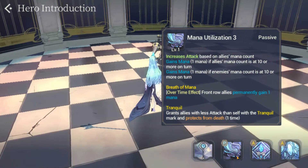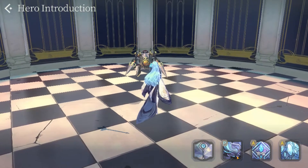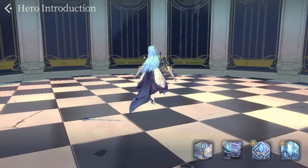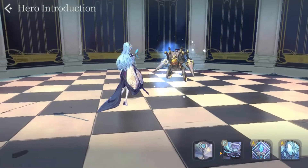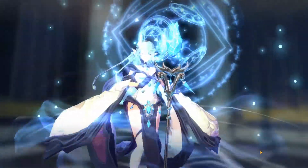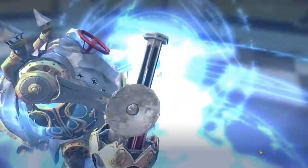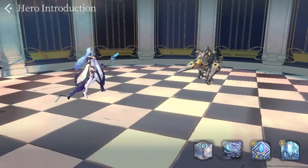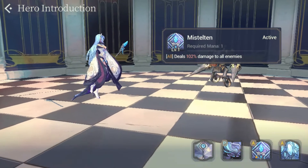With that being said, let's take a look at how you can best utilize Bathory. At this point it's clear that Bathory is not only the Kingsguard of Greenland, but she's also the queen of AoE damage. With her A1 costing only 1 mana, if paired with a hero who has Flow of Mana or another mana-generating passive for the backline, she'll be doing up to 510% damage to the enemy every turn. While the 102% damage on A1 may seem low at first, when combined with the low mana cost, Mana Utilization 3, and her base attack — which is the highest of all fated attackers — it poses a significant threat.